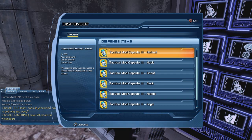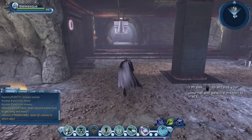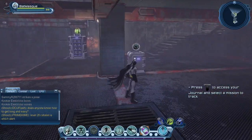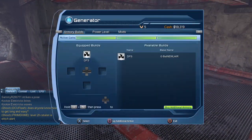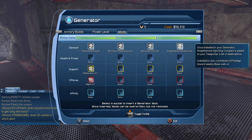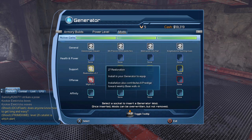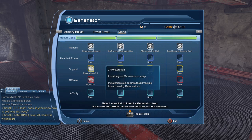Once you open the capsule you can choose which mod you actually want. I have a tendency to play close to my character. We have also activated our generator — you can see all the power levels are activated. We have a few mods for our teleporter which aren't very useful, but we also have one support mod and one offense mod. It won't make a big difference but every little bit helps.